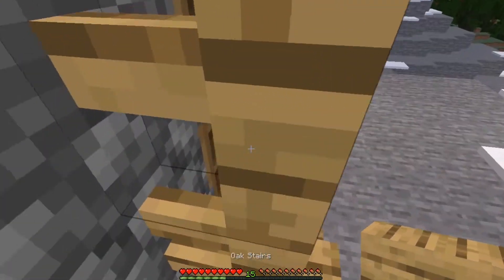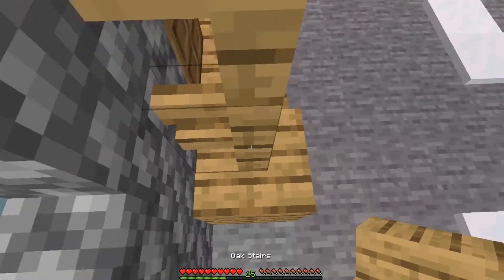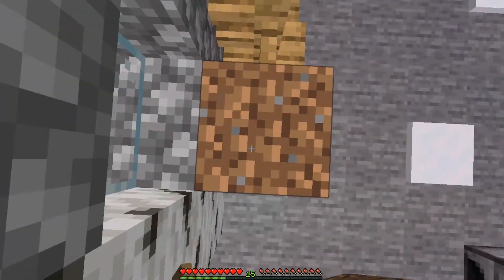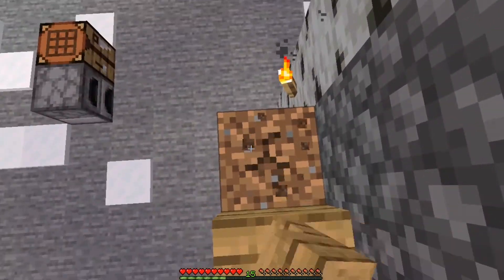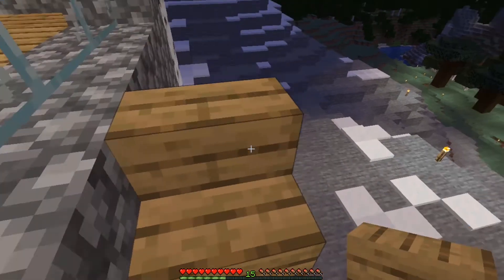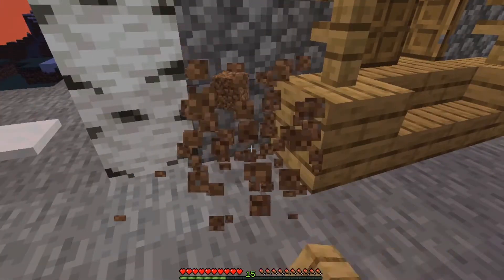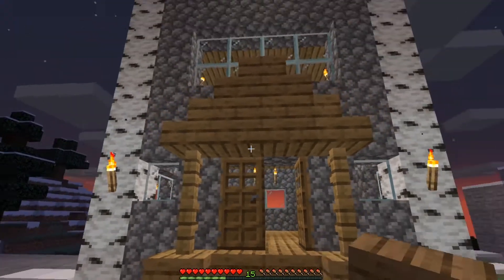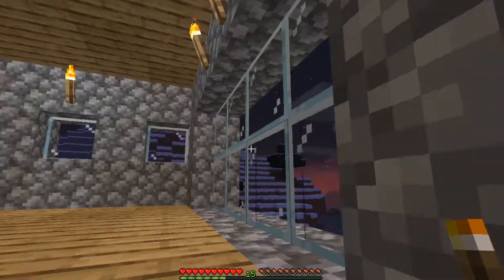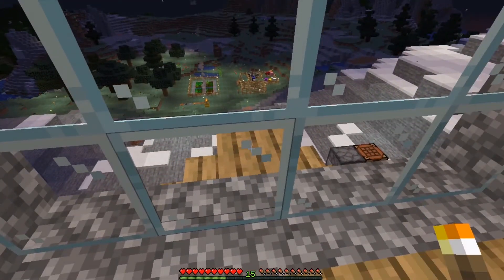Let's put the stairs up. Let me put things here and do it on the other side too. So now I have two planks here — let's put these here, make it like a sort of arch. Now we're gonna put torches here, and I like how that looks. There's also this sort of ledge thingy here, but that's okay.